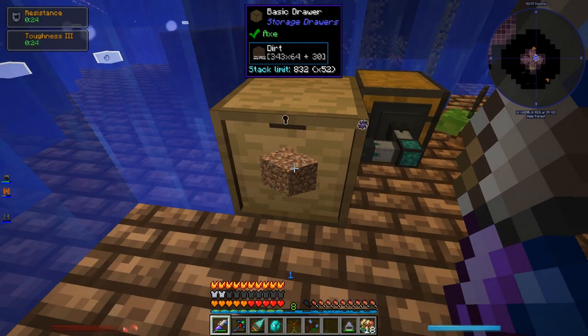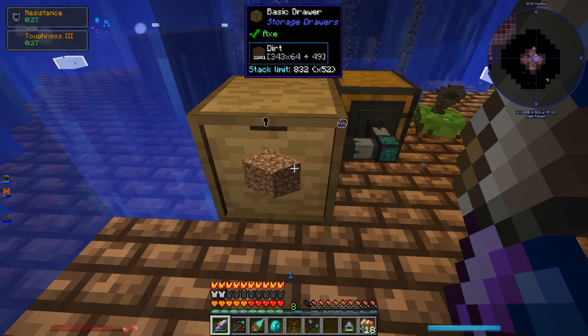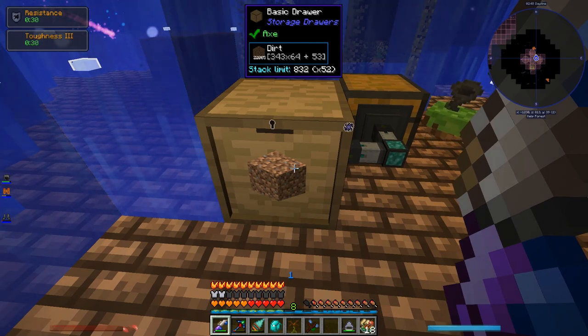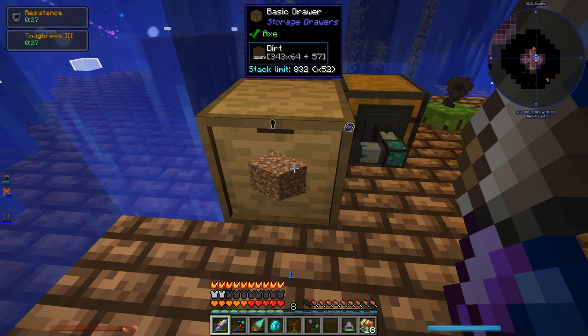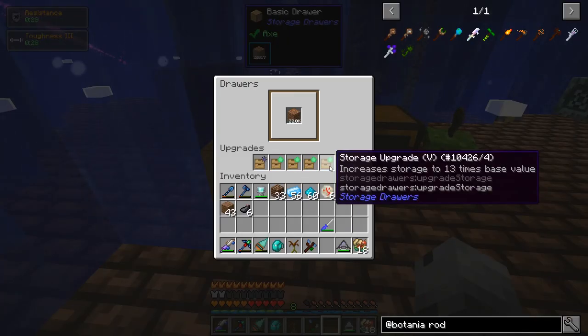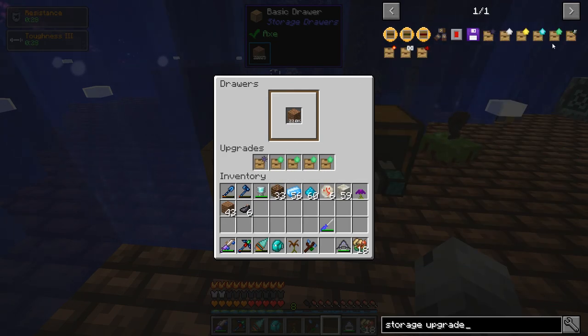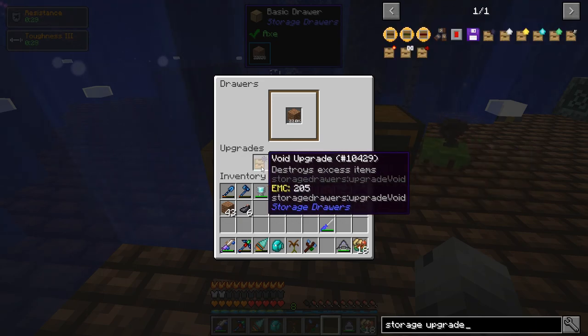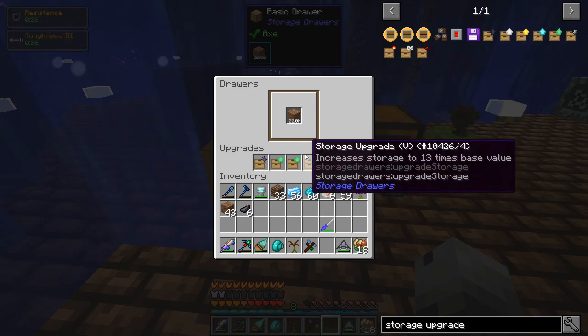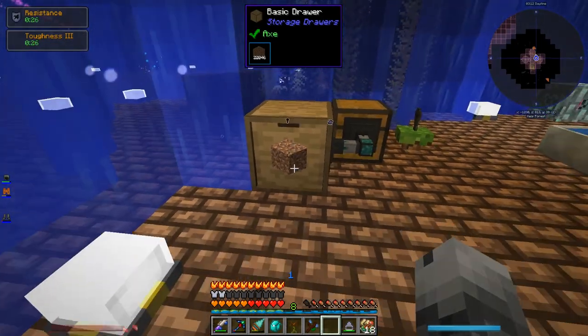I have 21,000 — almost 22,000 — dirt. That's only 343 stacks; I have capacity for 832. The drawer is absolutely full of Emerald upgrades and a single void upgrade — basically as much as you can possibly store in a storage drawer. I think that should be enough dirt for anything I could possibly conceivably want to make.